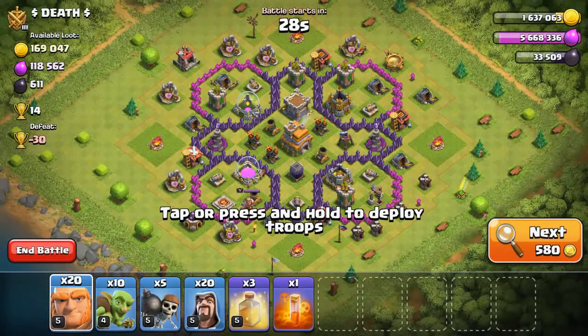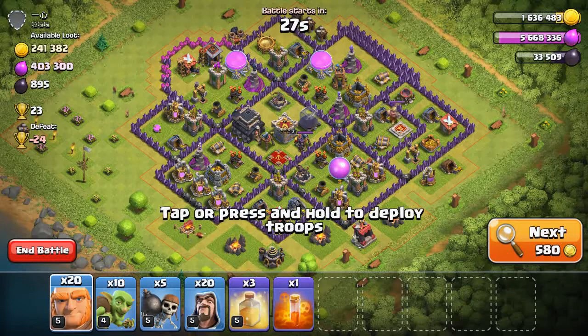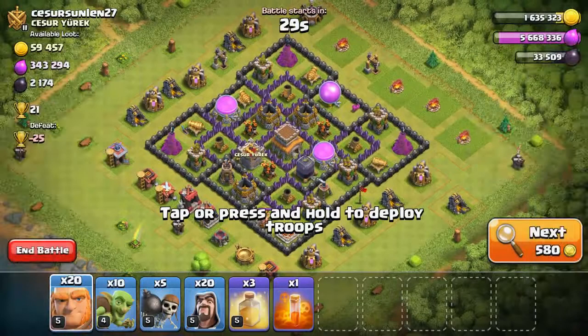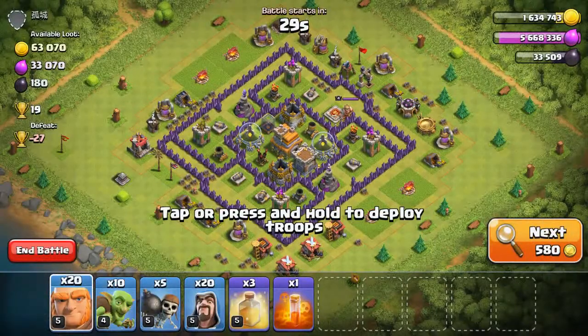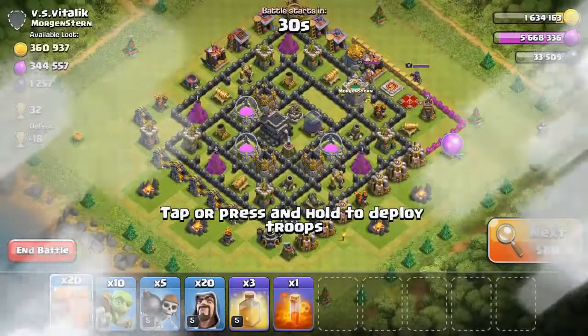My King is upgrading to Level 10. I started upgrading from Level 6 and I've been continuously upgrading my King. My King is going to be maxed. I think this is the max for my TH, but gold is not enough. After my King upgrade I'm going to upgrade my Valkyrie — it takes 50K Dark Elixir to upgrade to Level 2. I have only 33K Dark Elixir, so I need 17K more Dark Elixir within one day.